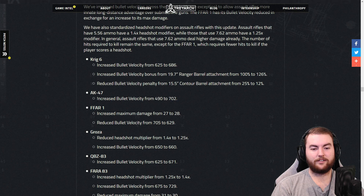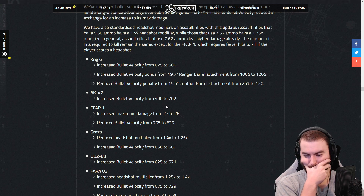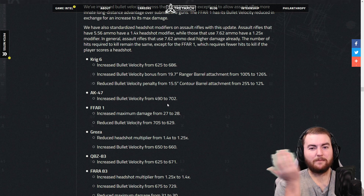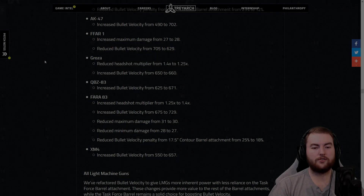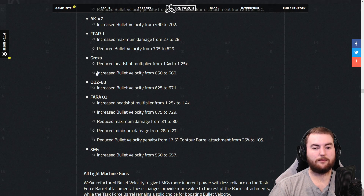The AK-47 has had its bullet velocity increased from 490 to 702 — not sure why they did that, it's a huge jump. The FFAR-1 has increased its maximum damage from 27 to 28 — not going to make a super large difference — but bullet velocity has been reduced from 705 to 629, which is a fairly significant nerf, with a nice little buff to the damage numbers. The Groza's headshot multiplier has changed and bullet velocity increased slightly. The Groza is still going to be pretty good, but a little bit worse if you are getting those headshots.